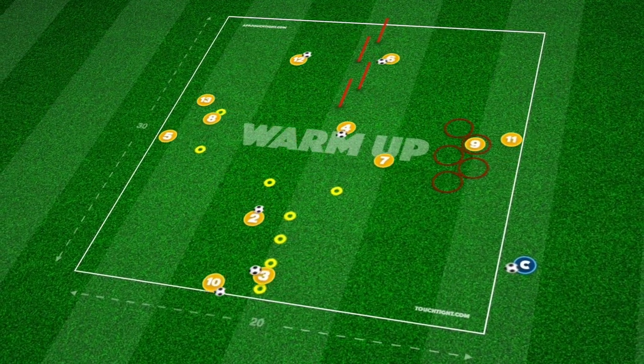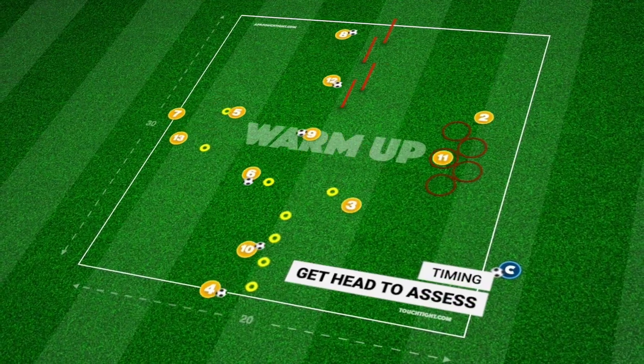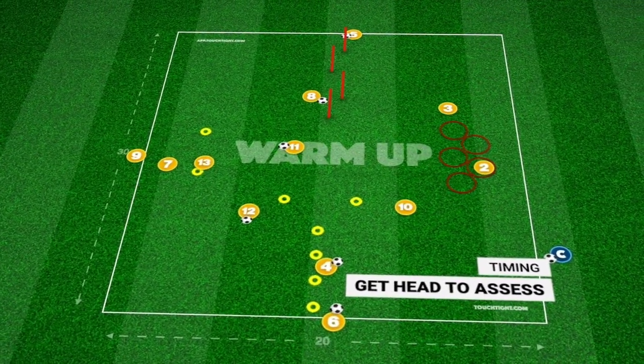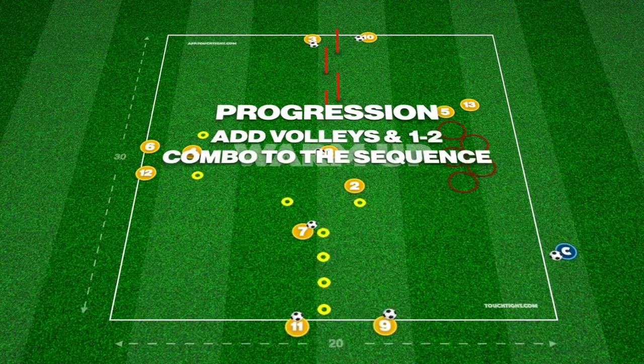In Station 3 at the bottom, our player dribbles through the cones side-to-side and lays the ball off to player 1, who takes it in their stride to the end of Station 3. At the same time, our initial dribbler will move across to Station 2 to work through the hoops.